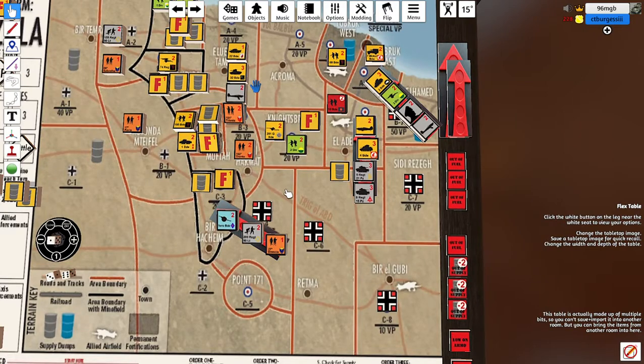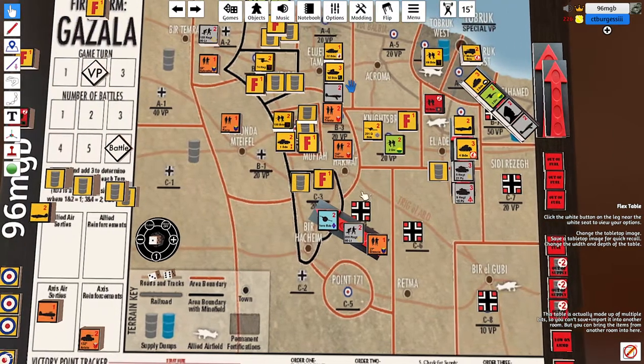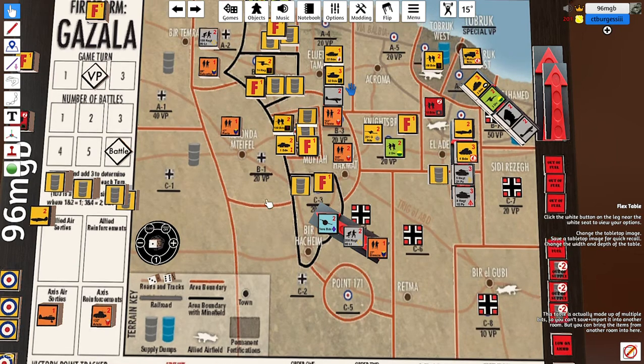For my reinforcements, I shuffled around some tanks so I could get both sets of Panzers into one place — that's a really significant firestorm unit, 40 points right there. I wanted them for a really heavy-handed punch. Down here, the Italian tanks, the M14s, came into this position as well.